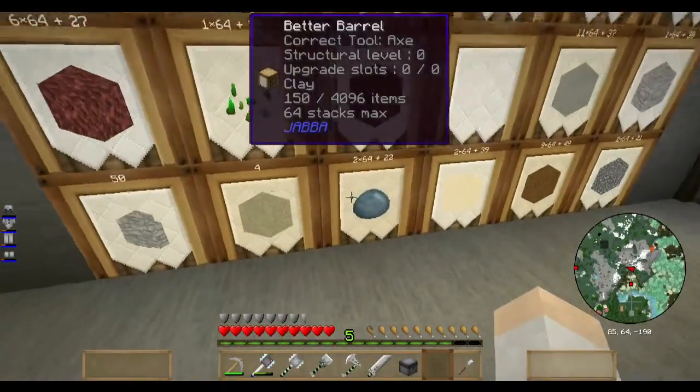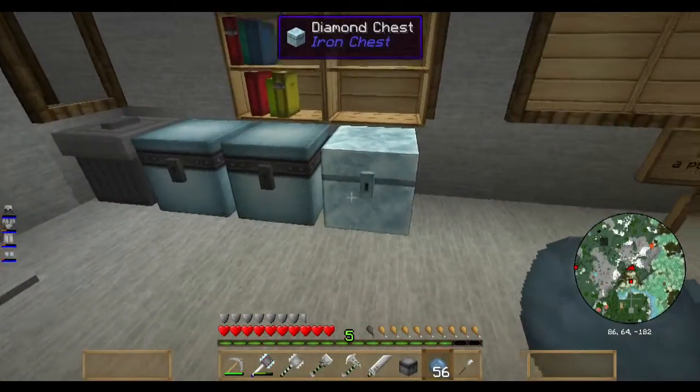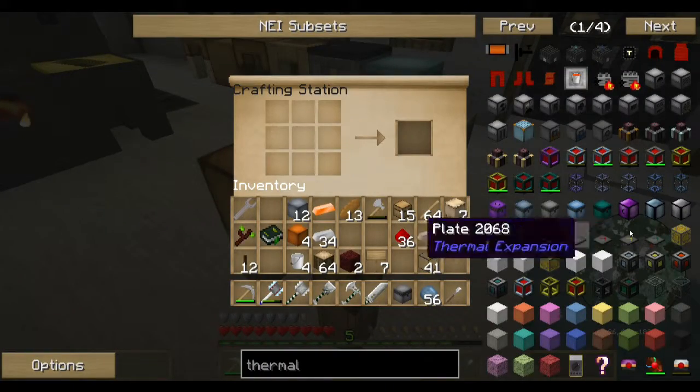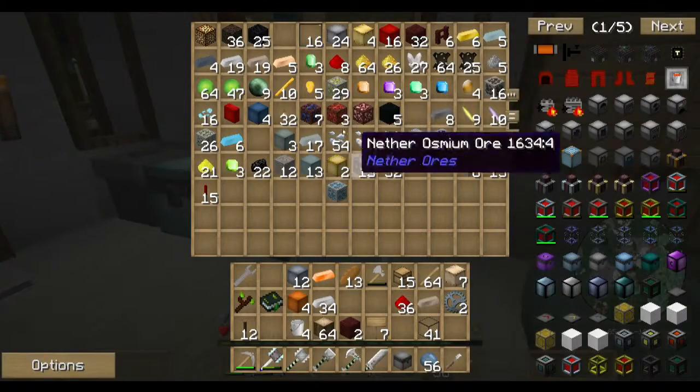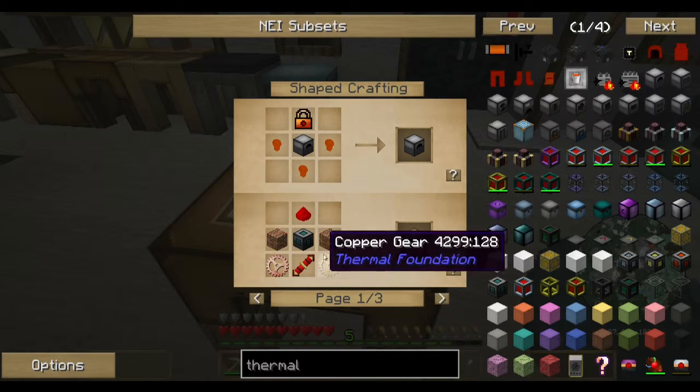For bricks, I'm going to need some clay - let's smelt that up. I need eight of them. And now I need to get copper gears and a redstone reception coil made out of gold. So I'm going to need two of those. We're going to need copper gears, and that's it for that one.